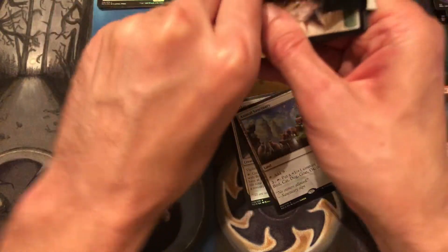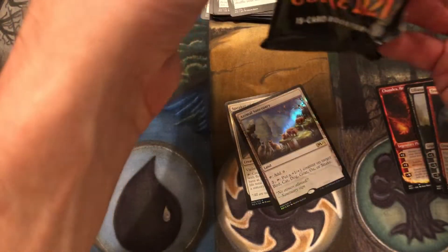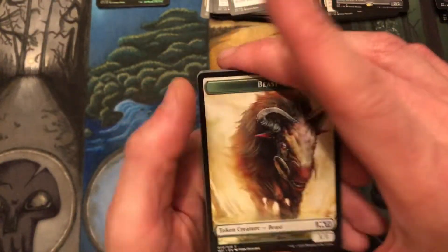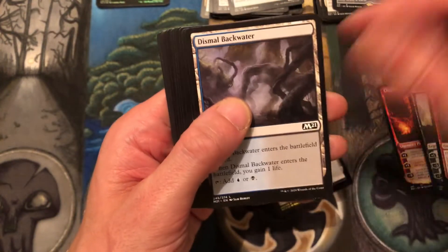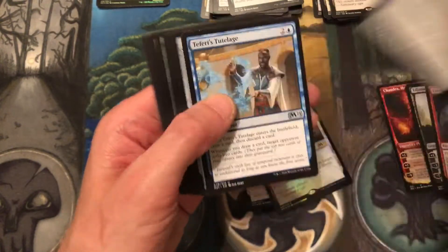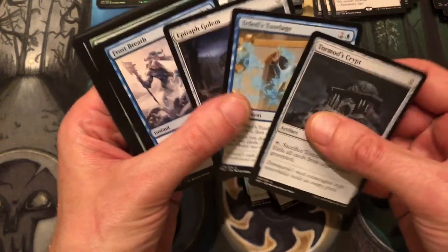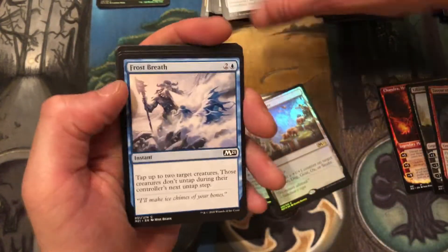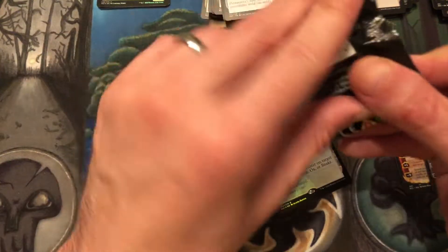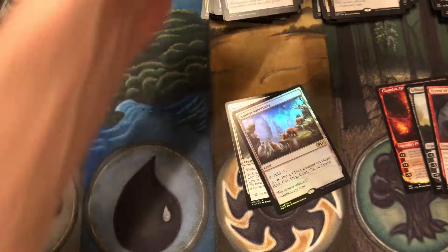Five mythics so far — not bad, that's about what I'd expect out of a total box. I don't know if there's going to be much more mythics left, but we could get lucky. Beast token, Dismal Backwater, another Animal Sanctuary. Going through the uncommons and all of the commons. That pull tab is handy, I'm not going to lie.